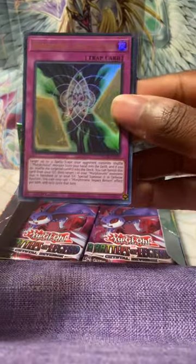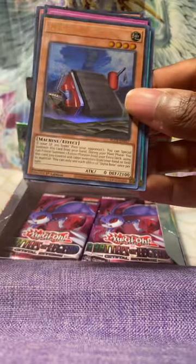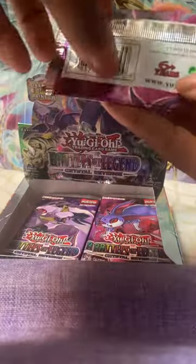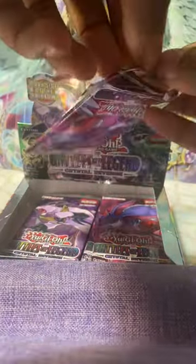We got Morphtronic Impact Return. Next pack, G-Golem Pebble Dog, another Clockwork Knight - got that before too. Dynabase, Salamangreat Circle. Come on, Crystal Beast Ruby Carbuncle, Topaz Tiger - we need the advanced version.